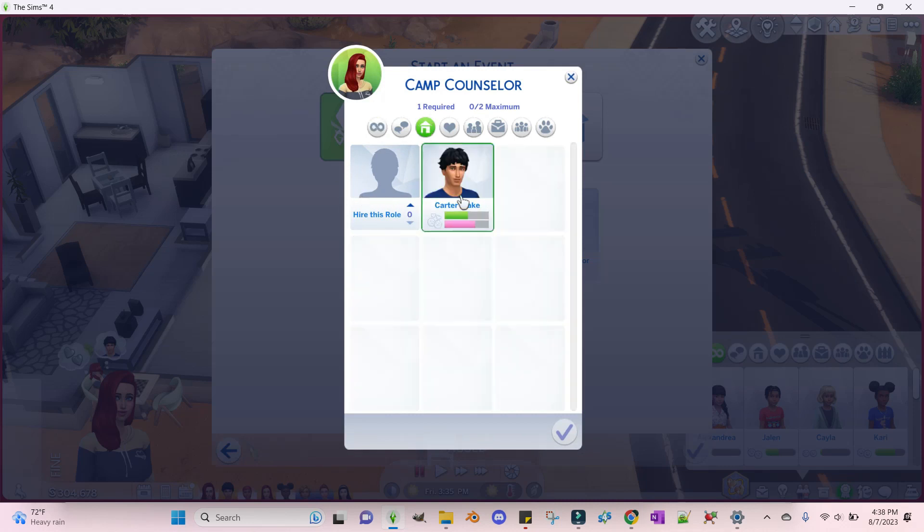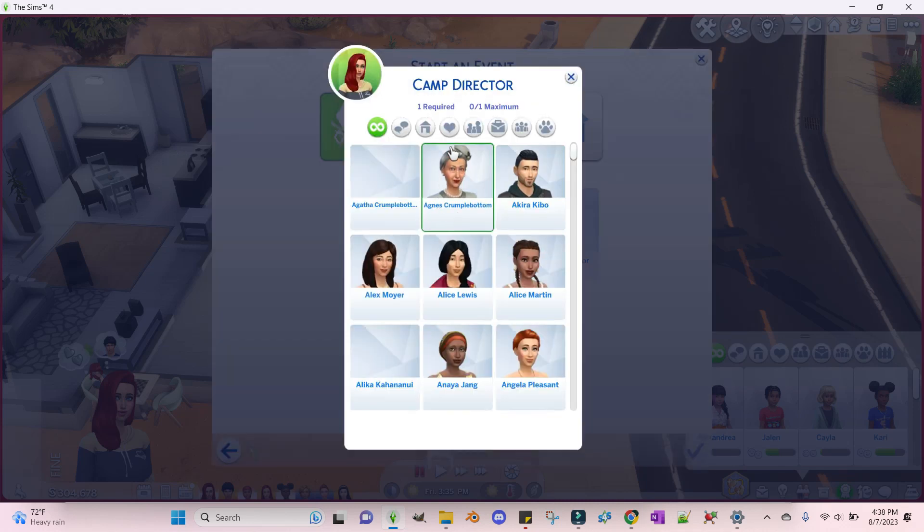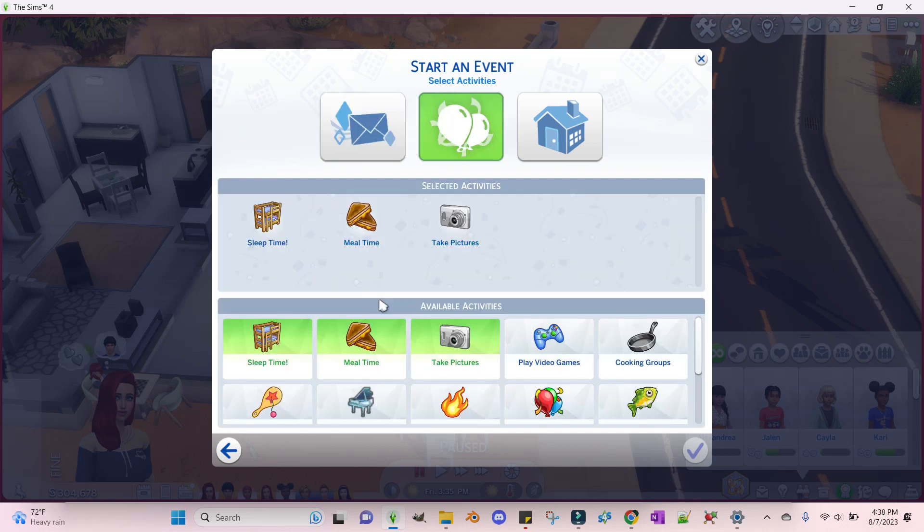The camp counselor is going to be Carter and the camp director is going to be Maddie. The only main required activities are sleep time, meal time, and taking pictures — because that's going to be at every camp no matter what. You have to feed them, put them to sleep, and take pictures.